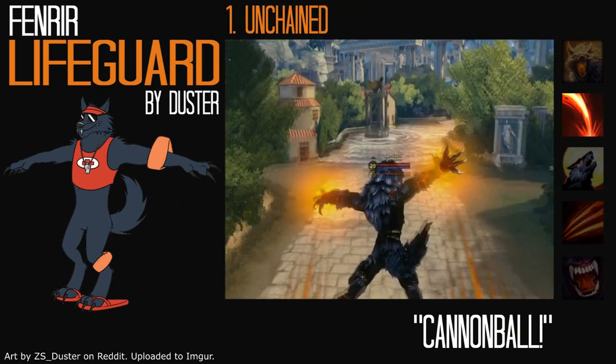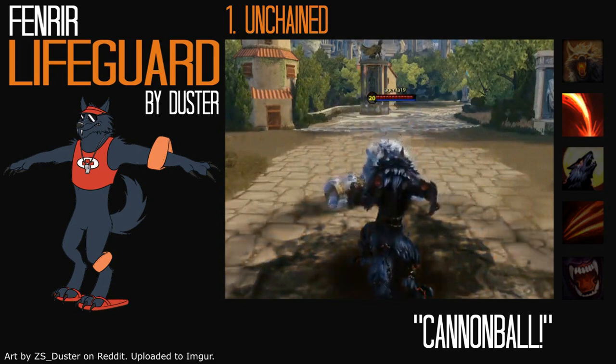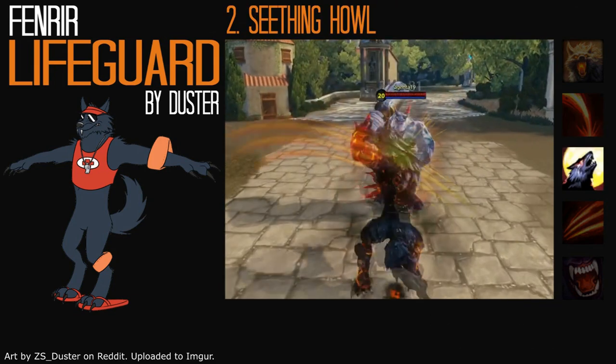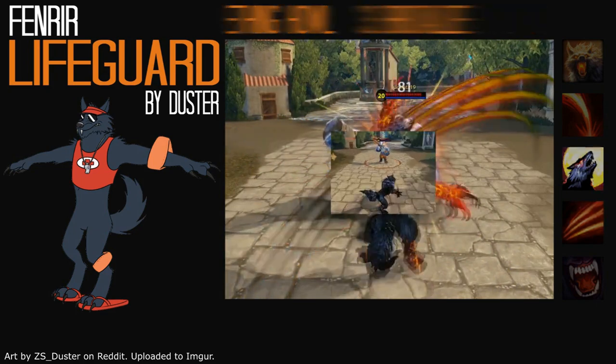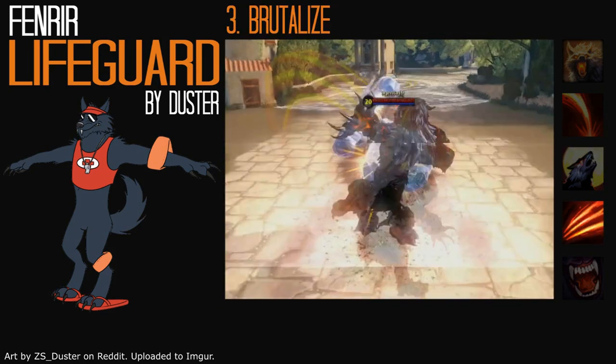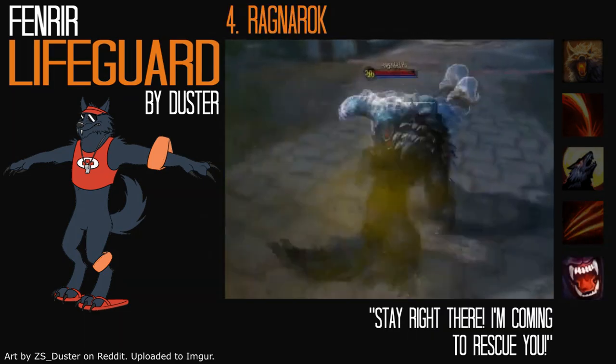For Unchained, his first ability, Fenrir would leap to the target location and would land with a splash. For Fenrir's second ability, Seizing Howl, he would bring his rescue whistle to his snout and blow it. Brutalize, his third ability, would have splashing effects for each strike. His ultimate, Ragnarok, would not change.